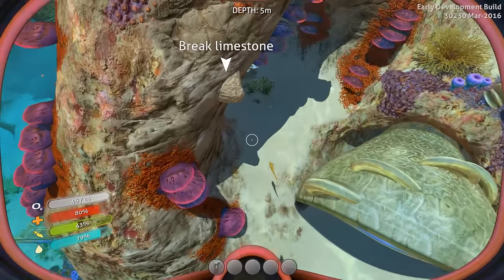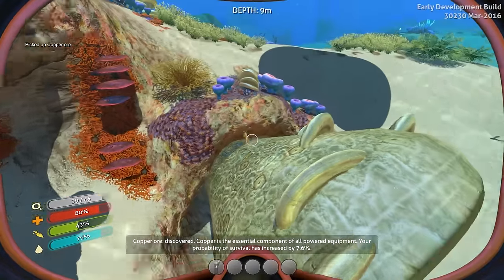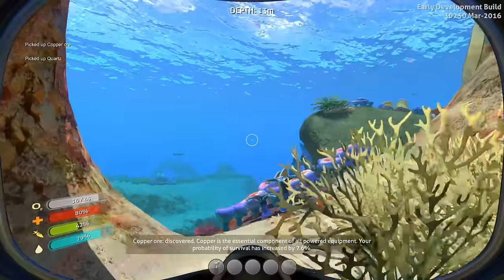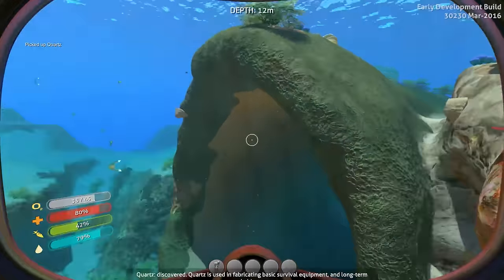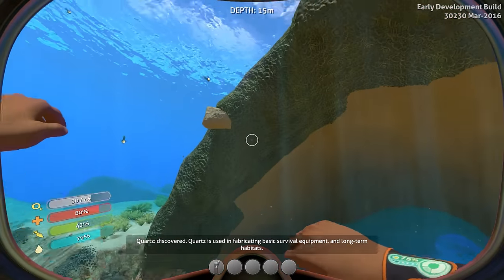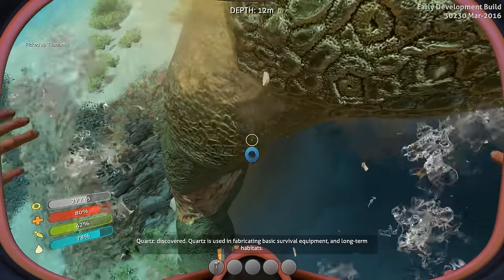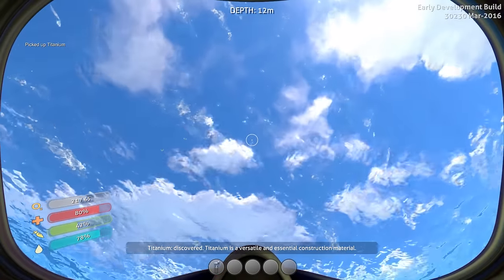Isn't this beautiful? So we come down here and you break limestone and you get different ores from doing so. We're going to acquire a few things as we move around. God, this game is gorgeous. Is it not just beautiful? Break that real quick. That's some titanium. We need to watch our oxygen here. Let's go ahead and surface again.